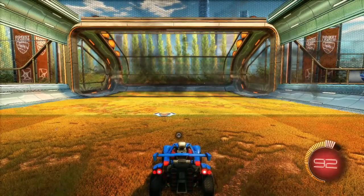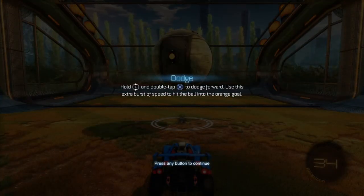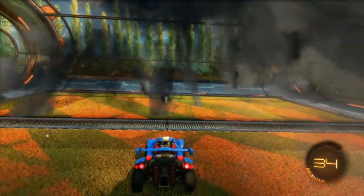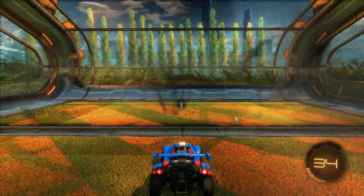So cars can jump — awesome! Dodge — hold L and double tap X to dodge forward. Use this as an extra burst of speed to hit the ball into the goal. Okay. The car flipped forward there — all right.